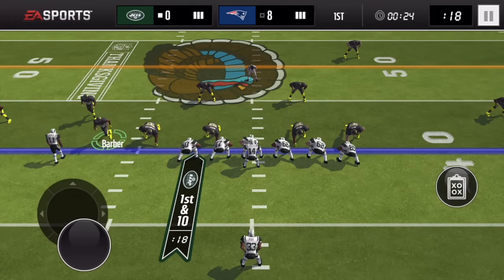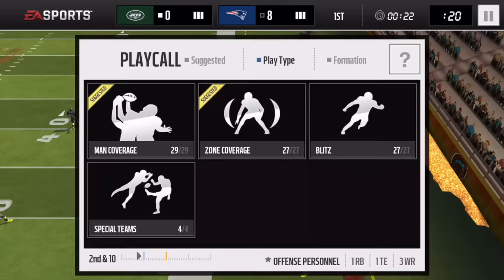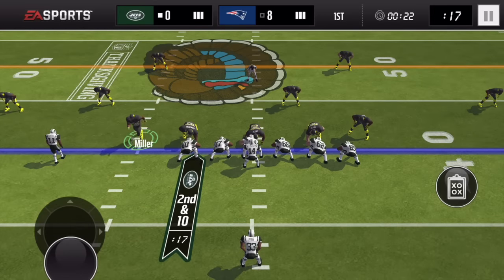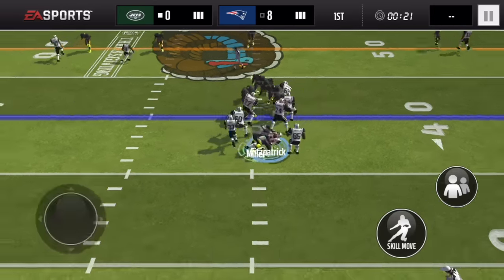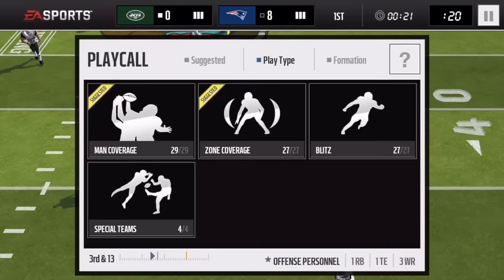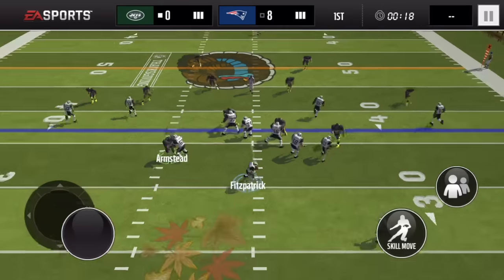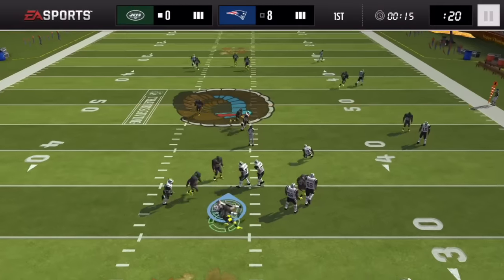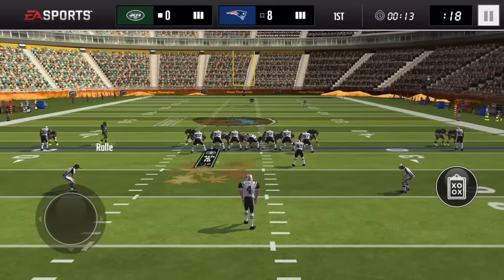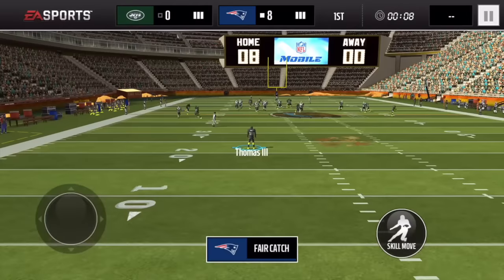We're going to try to blitz with Barber — he throws it out of bounds so we don't get the sack. Then Von Miller comes up with a huge sack — a loss of about three yards. We try for another fumble with Armstead, and JJ Watt comes out of nowhere and sacks him. Should we go for it? Nah — let's just get the most of the field and see what Walter Payton can do. We'll call a fair catch and try to get another quick touchdown.